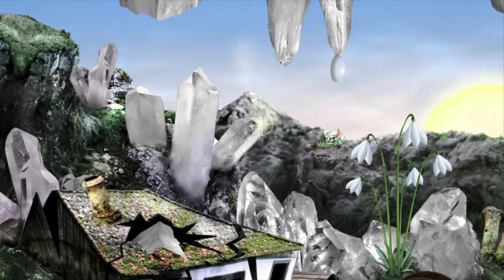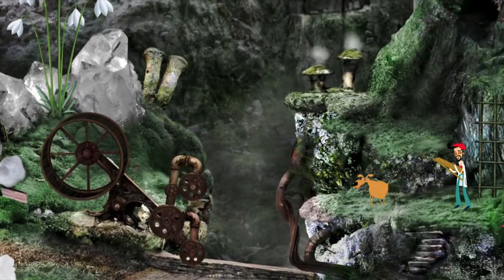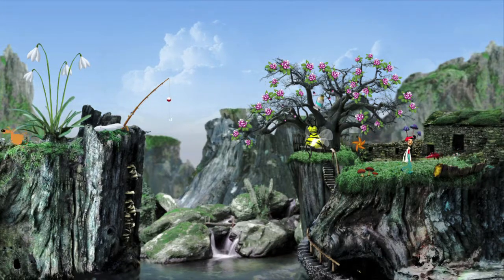The first one is going to be in the first level. After you cross the bridge, make sure you click on the crystals in the background. Your character will sketch it, so every time he pulls out an easel, that means you got one of the sketches.